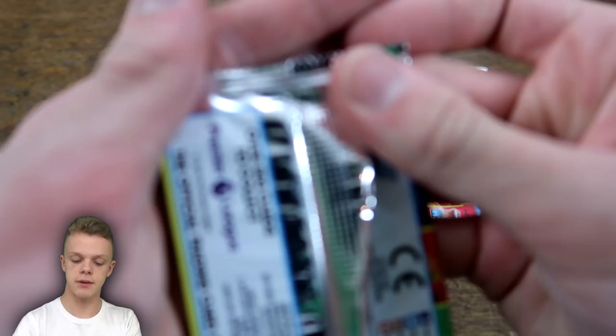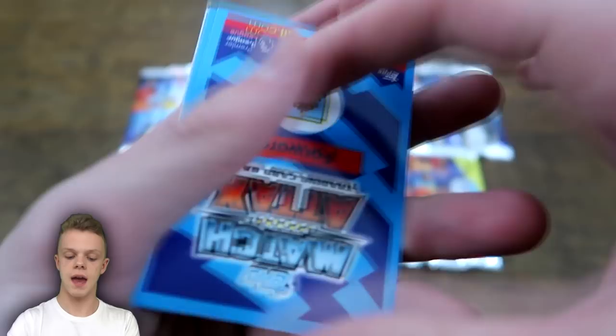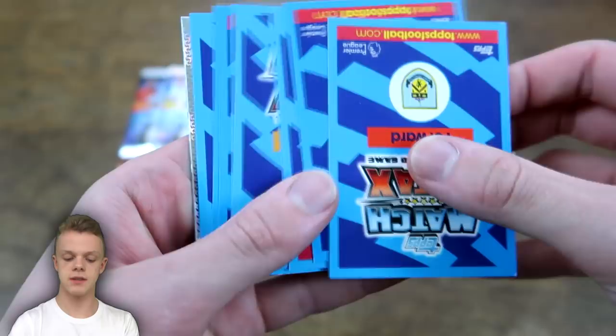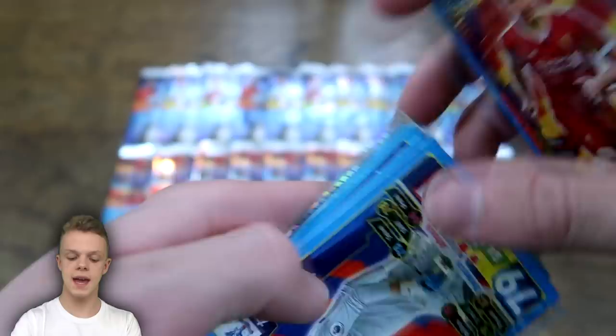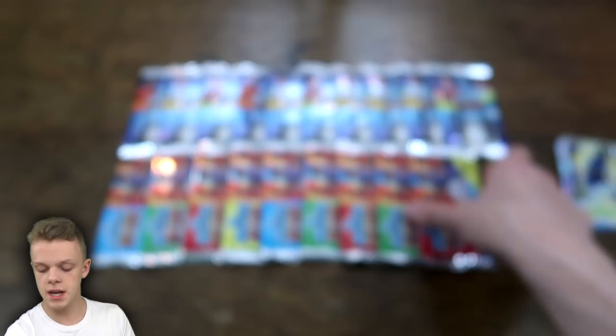We'll start off with this first Premier League pack — I will show you the seals on each one just to show that this opening is not fake if we do get one. Starting off with this first green Premier League pack, this one is not a hero pack. We've got Emerald Chan, Fuchs, Cresswell, Tom Heaton and Idrissa Gana, and a Man of the Match card, but yeah, not a hero pack obviously.